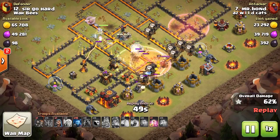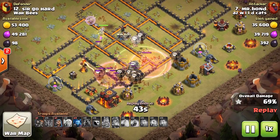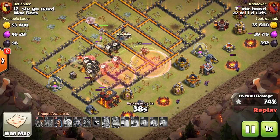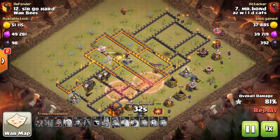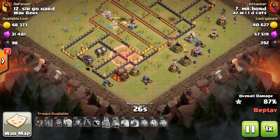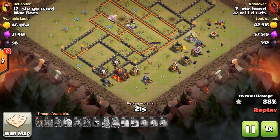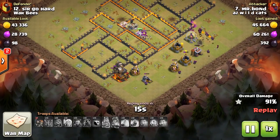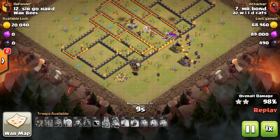The higher value queen walk you can do, the better — clear out those defenses, clear out those funnels. He's got both blowers down, an air defense, and an expo down. In comes one hound, haste the loons right up to that inferno, finally pops his queen's ability. He's still got two haste and a heal with maybe 15% of the base left. He uses a haste-heal to hit over that wizard tower, then that last haste gets his loons into the inferno. Giant loon parade still going, queen still at full health.